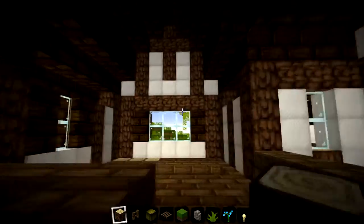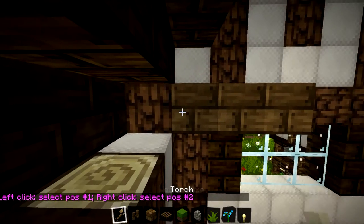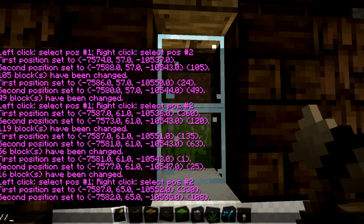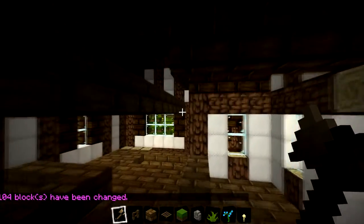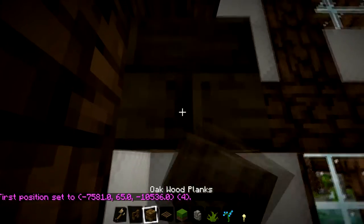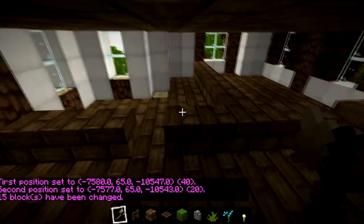We're on to the first floor now. We could probably do with putting a roof in - let's put a roof in now. Get world edit out, change that over. First position there - fly over, second position. Set wood. Should have probably gone another block over, oh well. First position, second position, set wood. Then the last little bit - first position, second position, set wood. There we go, looking lovely.